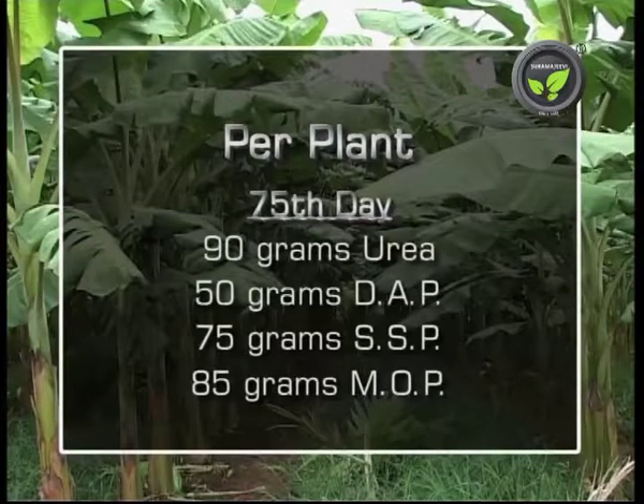75 days stage: 90 grams of urea, 50 grams of DAP, 75 grams of SSP, and 85 grams of MOP.